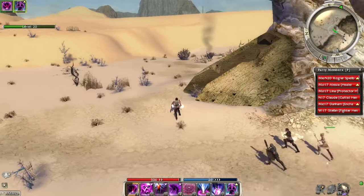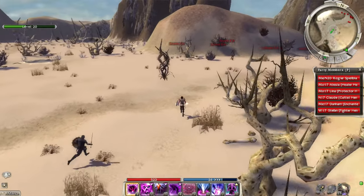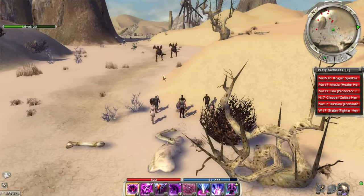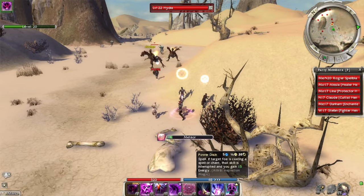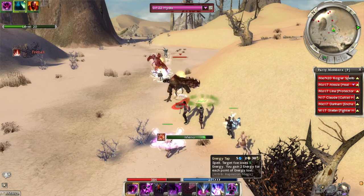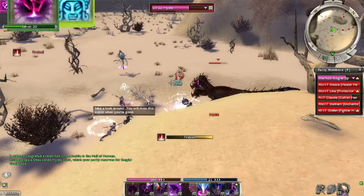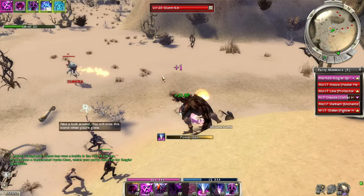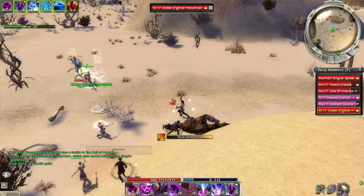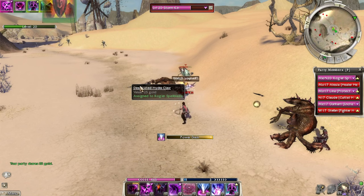I'm curious about what Aether Lord does — that skill doesn't ring any bells. Holy cow, we need to be careful here. Desiccated Hydra Claw — we saw a collector for that, and it wasn't a really good weapon so I'm not super pumped about it. This is our fifth one though, so we could trade it in if we find the collector.